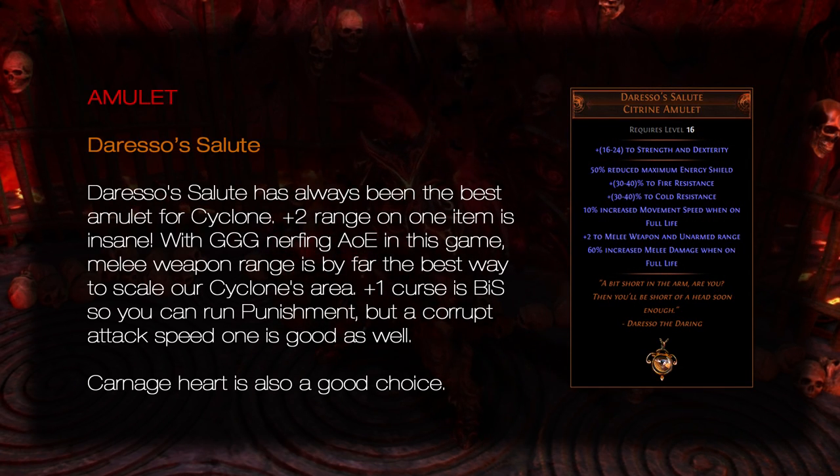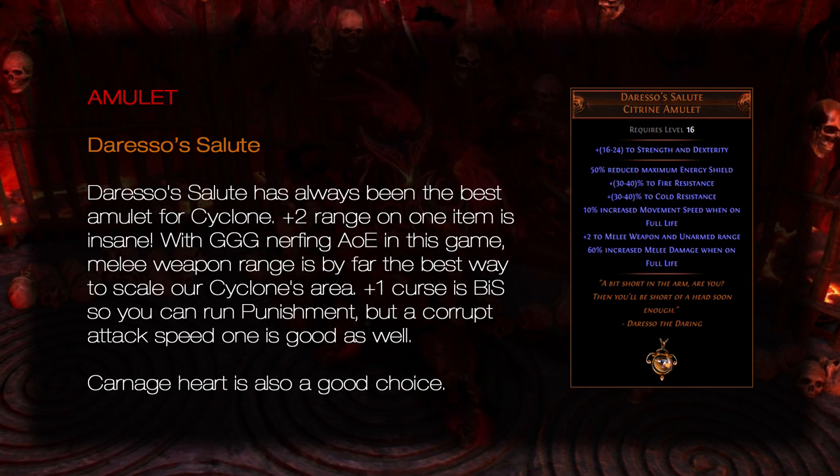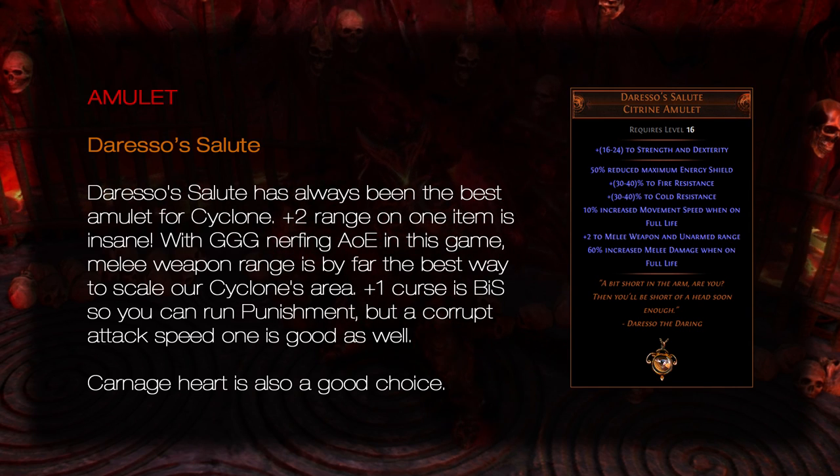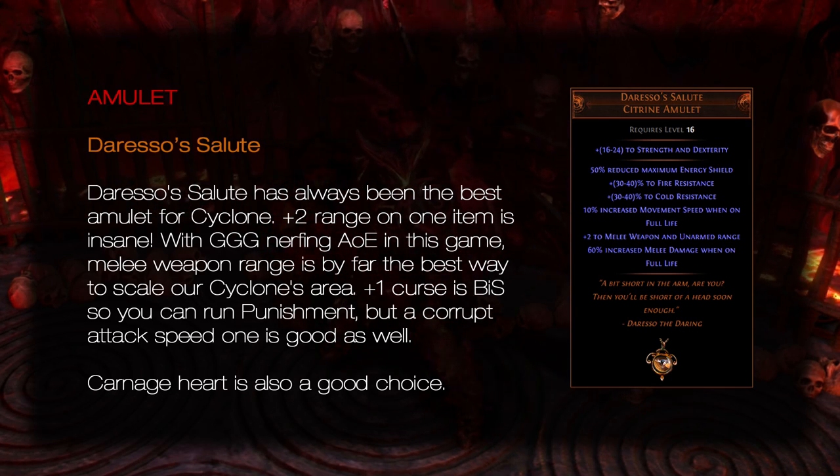Amulet: The Retch / Carnage Heart. The Retch has always been the best amulet for Cyclone. Plus two range on one item is insane. With GGG nerfing AoE in this game, melee weapon range is by far the best way to scale our Cyclone's area. Plus one curse is best in slot so you can run Punishment, but a corrupt attack speed one is good as well. Carnage Heart is also a good choice.